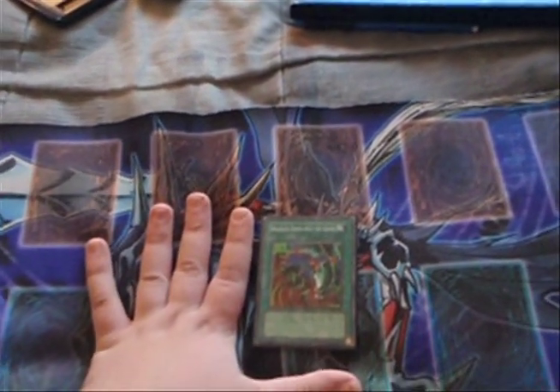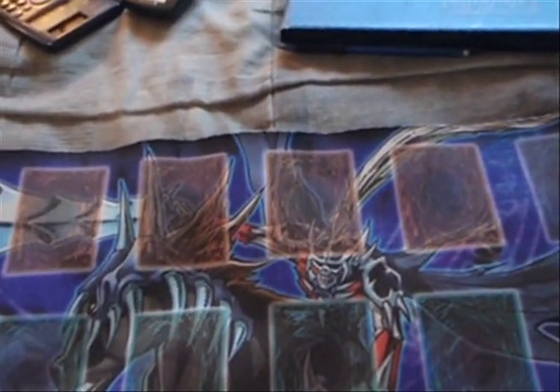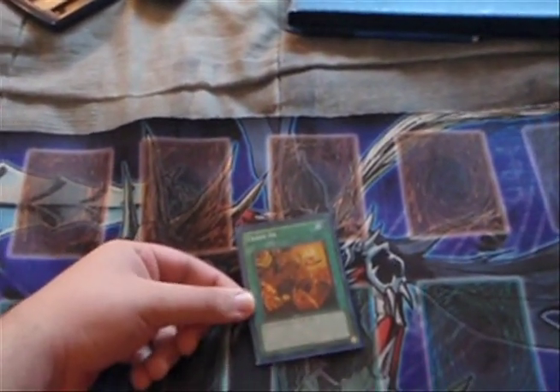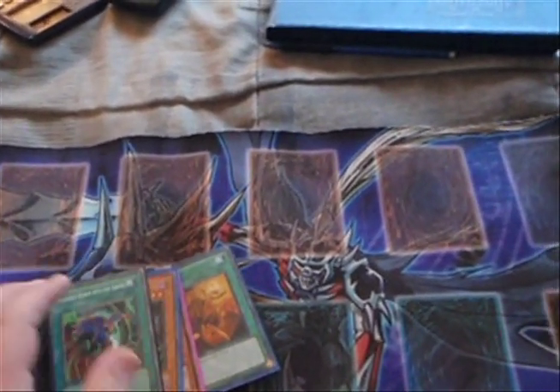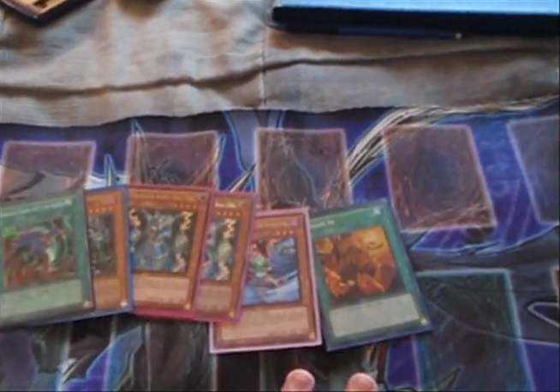Another card I'd like to add is a third Drag Down, because the card is so good. And then Trade In — you're running three level eights in Grappa, you get Grappa's effect when you discard, and you draw. It's a good card. I'd run only one or two.